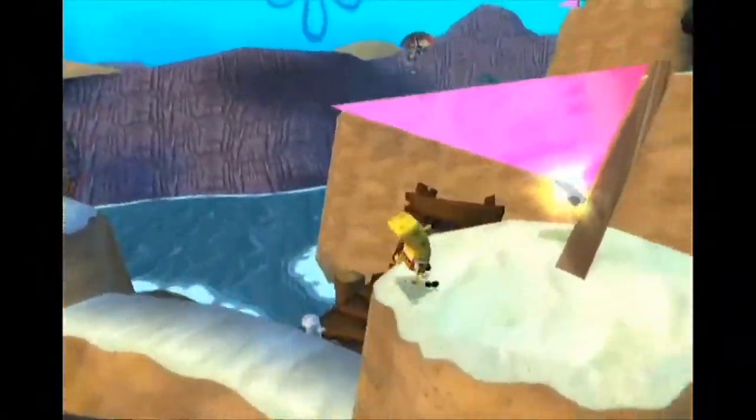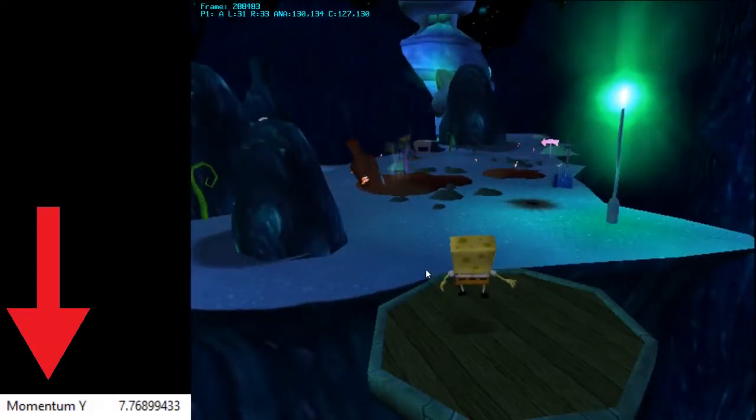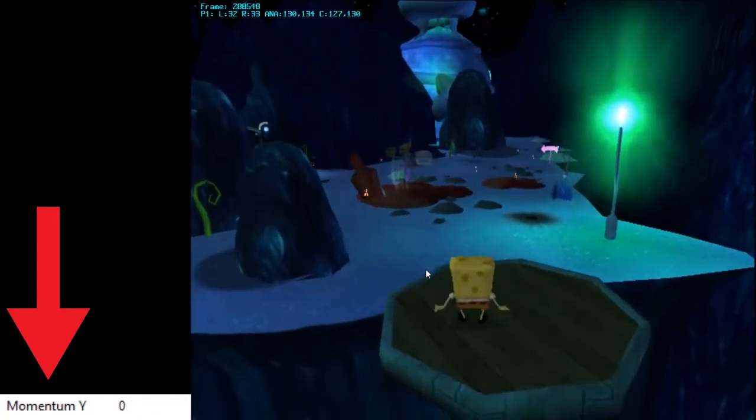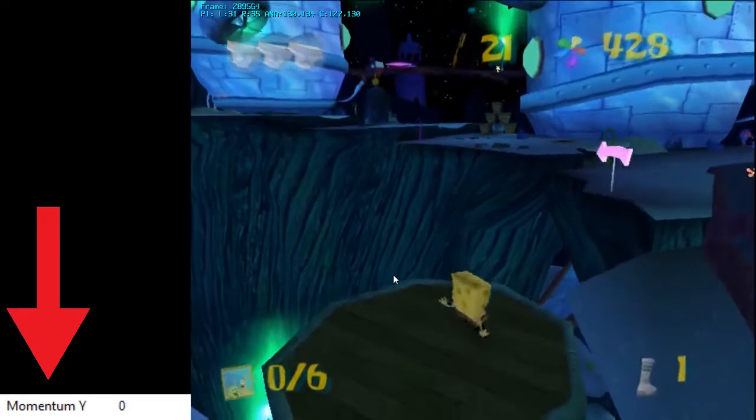So, how exactly does it work? When you break it down, it's actually very simple. In Battle for Bikini Bottom, your jump height is calculated based on the movement of the platform you are standing on. That is, if the platform is moving up a bit, you go a bit higher, or if it's moving up very fast, you go a lot higher.